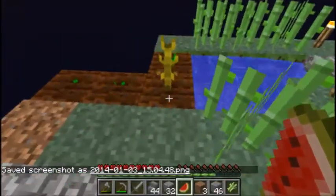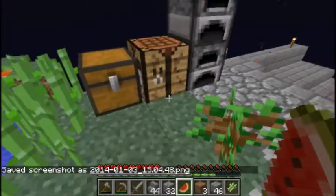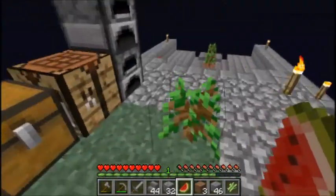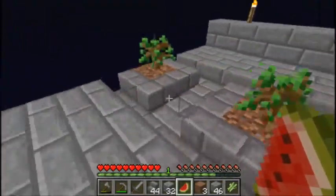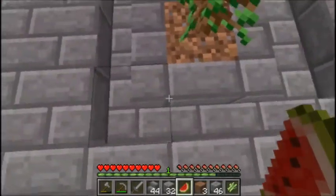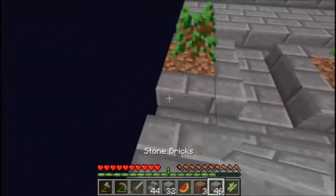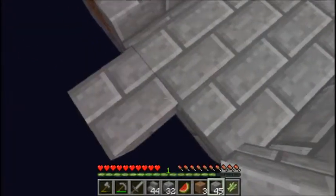Alright, to kind of update what happened: I added some more dirt here, growing some more watermelons. Starting to run low — I think I'm on my last one. Got a monster tree, no apples though, weird. I added another little tree area and changed these out for some stone stairs. I think it just adds a little bit to break out the monotony.